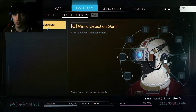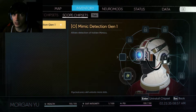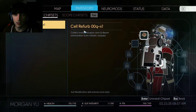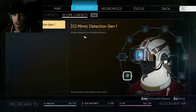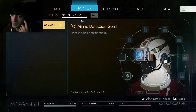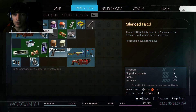Have a neuro mod. What is this — mimic detection? Put it in. Collect more disruptor and cubing ammo from robotic corpses. Allows detection of hidden mimics. Wait, is this like a lie detector — you can see if anybody lies to you by looking at their face?